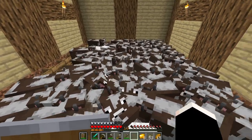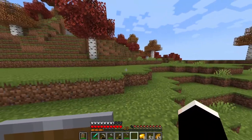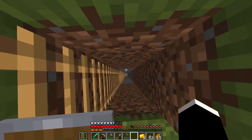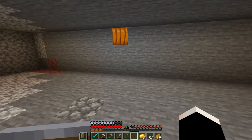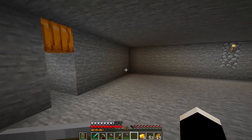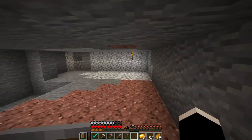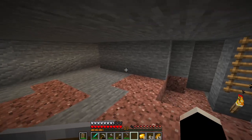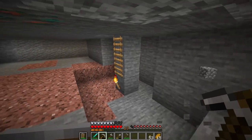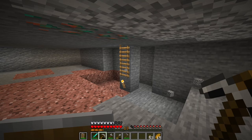Our cow farm is going pretty dang good — a bunch of cows going nuts. Let's go ahead and head over here to our slime farm. Here's the first layer. I found out that using pumpkins to light up the area is actually better than using torches. Here's our third layer — each layer is 16 by 16, which is how much a chunk is. I've got it three tall here but I'm gonna mine this area out and probably make a few more layers.